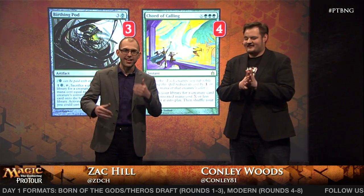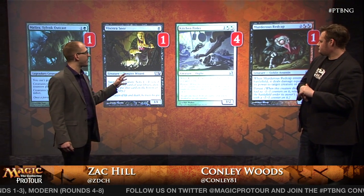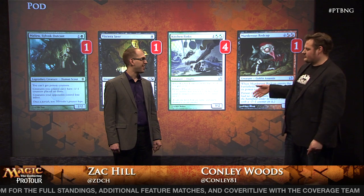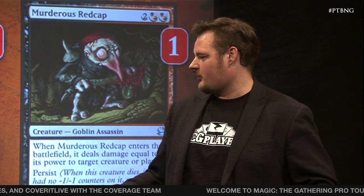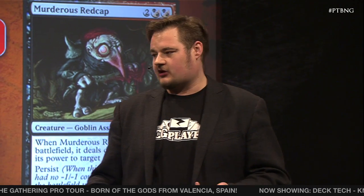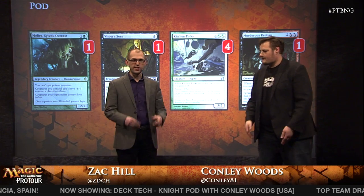Conley mentioned his combo. There are actually a couple in the deck. We see Melira, Viscera Seer, four Kitchen Finks, and Murderous Redcap. The Persist mechanic brings creatures back with a minus one, minus one counter. Melira says creatures can't have minus one, minus one counters, so when they come back, that counter isn't there. You can continue to sacrifice Kitchen Finks over and over again, gaining an absurd amount of life, and with Murderous Redcap you're doing the same thing but dealing damage to the face. Viscera Seer is the cheapest and most useful sacrifice outlet — you can tutor up a Ranger of Eos, and the Scry effect lets you look at the top cards at the end of your opponent's turn, effectively scrying into your combo pieces.